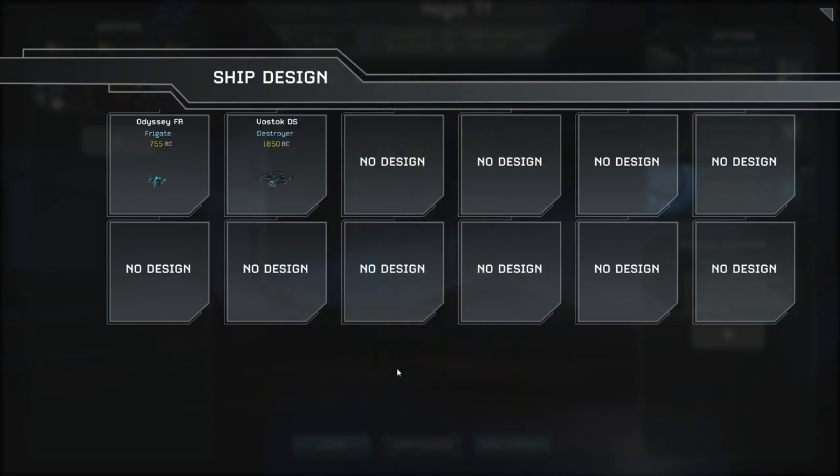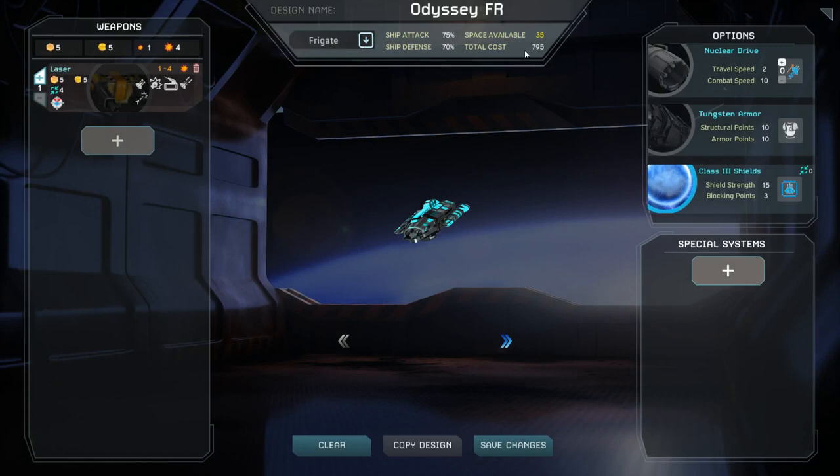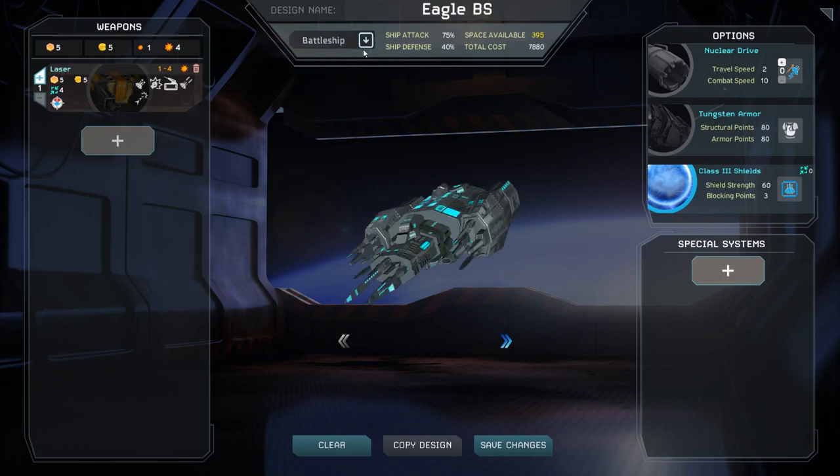Once you have completed researching a few new combat-oriented technologies, you should consider designing a new ship. Each class of ship has a specific cost to build and a specific amount of free space available to it. The larger the ship class, the higher the cost and the more space it will have available. While larger ships are typically better, they do have less maneuverability and less ship defense than their smaller counterparts, making them easier to target.